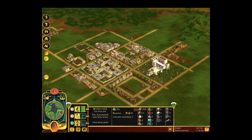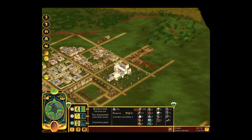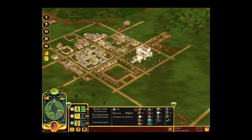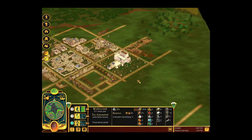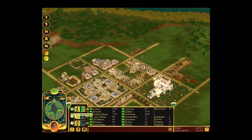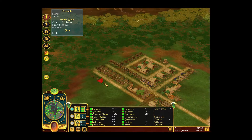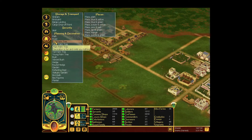Hello ladies and gentlemen and welcome back to more Immortal Cities: Children of the Nile. We are here in Shedet, and slowly but steadily we are getting our little town up and running. We have more or less everything we need — the nobles are up and running, farms are getting built, and everything is fine.